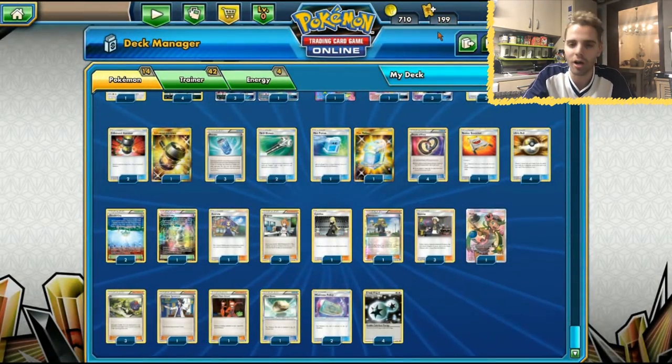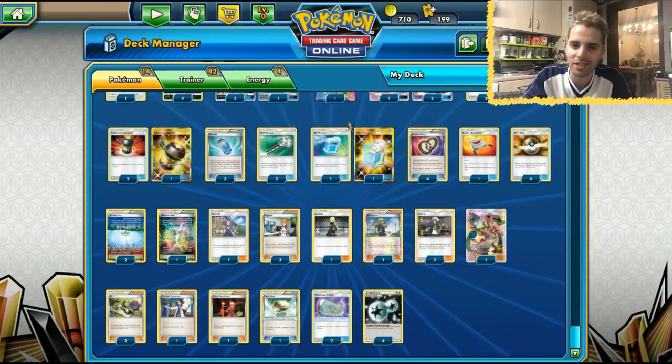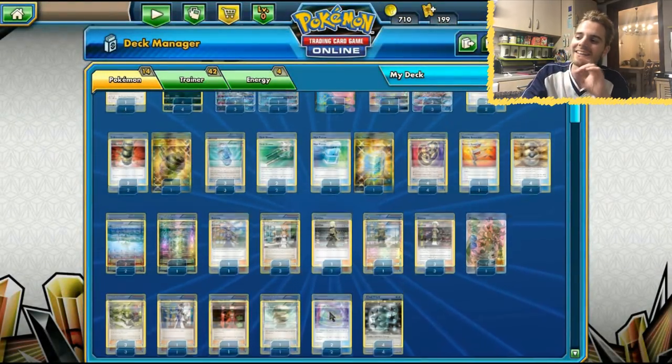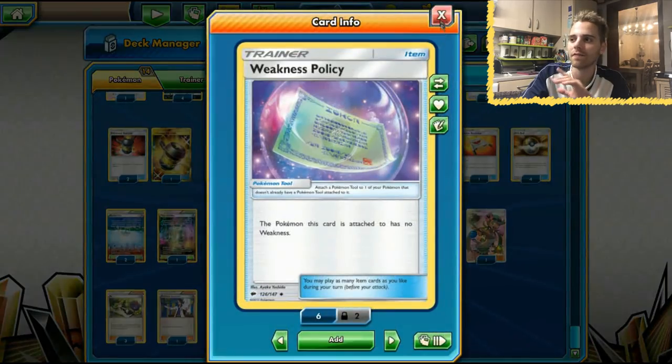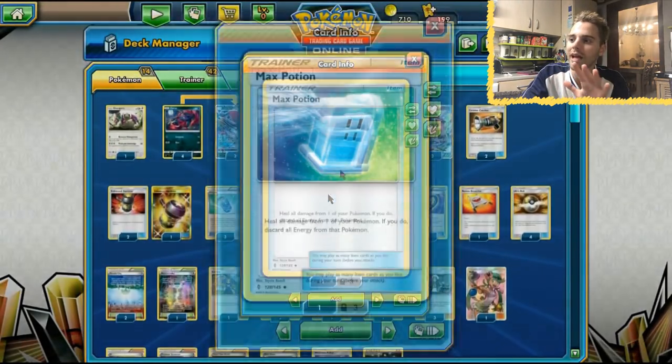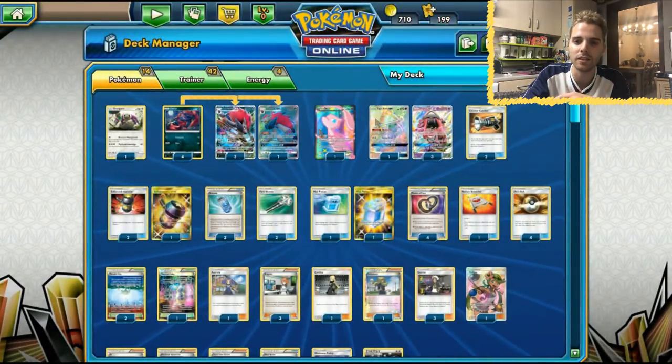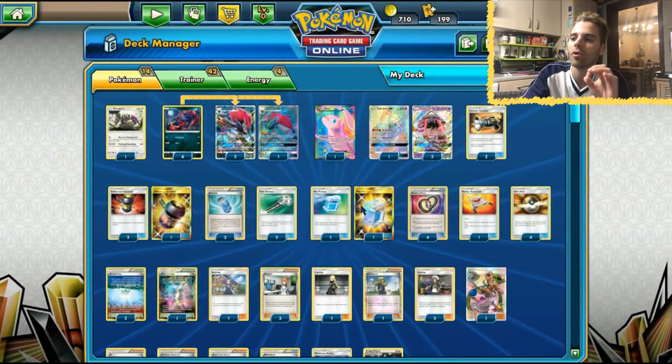With Enhanced Hammer you can get rid of Strong Energies, and in Zoroark mirror matches get rid of DCEs. You also have Volcanion variants where you can get that Parallel City up, and Volcanion variants are crying in a corner. With no weakness at all, you can rely on Max Potion to heal off all the damage, or maybe Acerola. So this is the exact 60 cards that Tord Radcliffe used, and that's what we're gonna play with today.